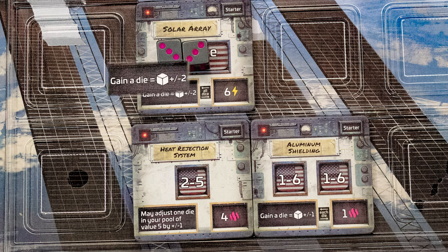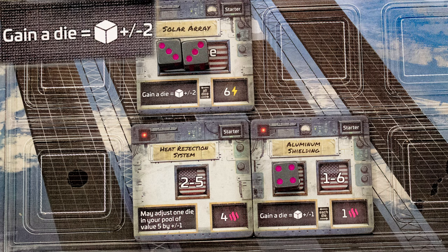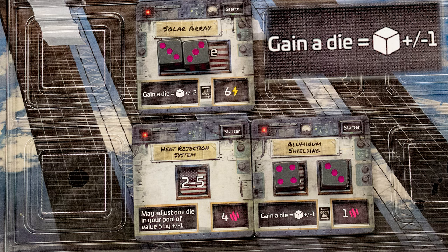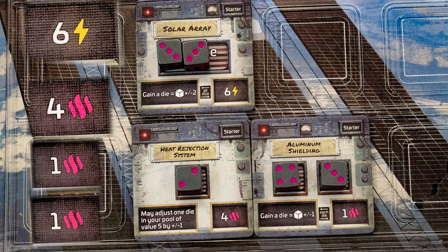We start with two dice and roll threes. We place them on the solar array as it wants a double from one to six. This grants us a single die of a four that we place on aluminium shielding, which we repeat and get a two that we place on the heat rejection systems. By using our dice smartly, we've gotten far more than our starting two.